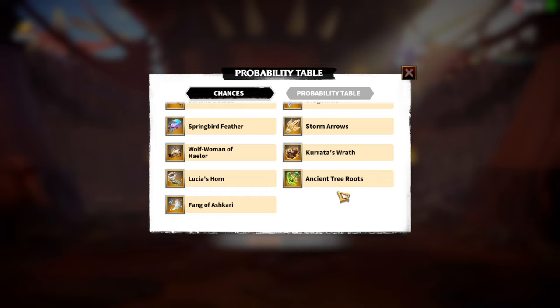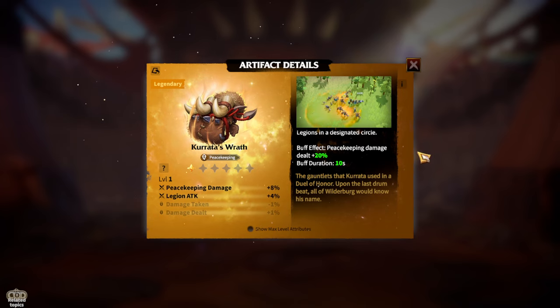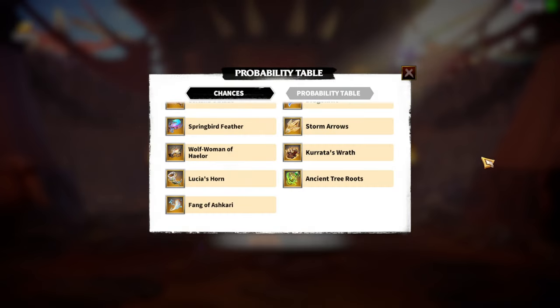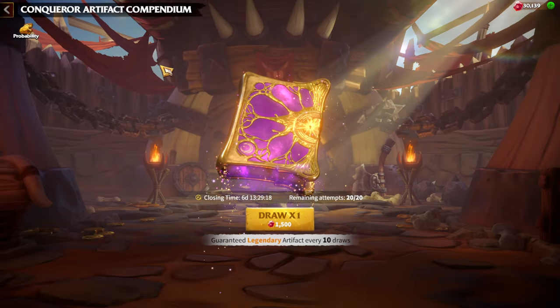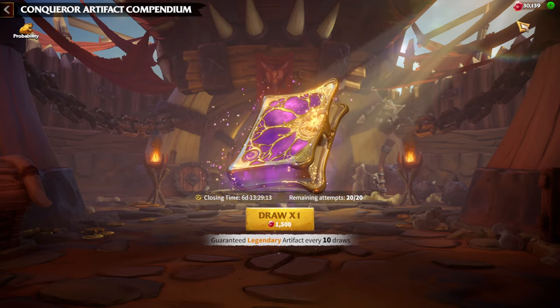One disclaimer: this season, from the normal artifact pulls, I already got six or seven Curata's Wrath. If I see Curata's Wrath from this conqueror compendium, I will be really, really sad — I might even break my laptop. That's a joke, but seriously, the whole season the only artifact I kept getting from the normal pool was that one, and I really hope I won't see it here.